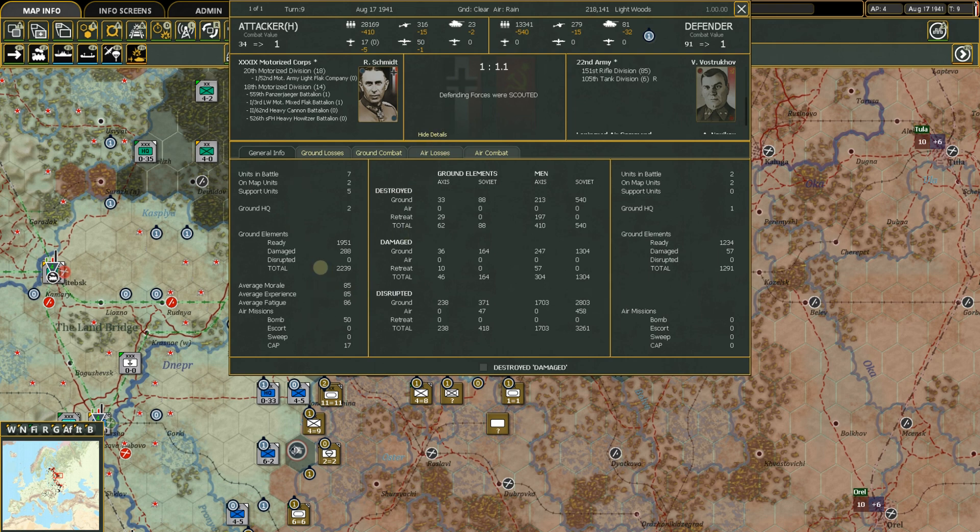The averages show high morale and experience but also very high fatigue — that's likely why 34 adjusted down to one, because these guys are absolutely worn out. We had 50 bombing air missions and 17 CAP sorties, which is fighters flying over the top to escort the bombers or protect the unit. You can see ground elements destroyed for both sides, men hurt in ground combat, air combat, and during the retreat.